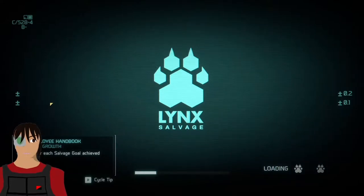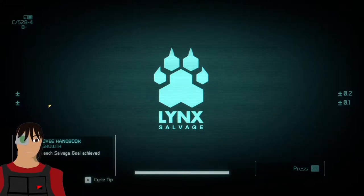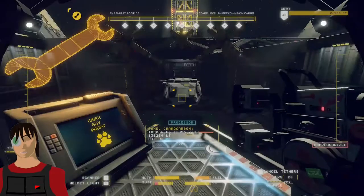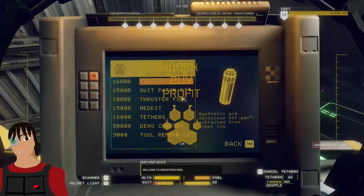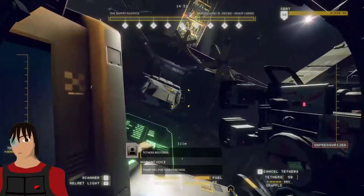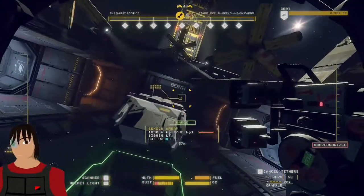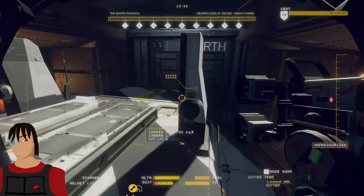The outsides and the main parts of the ship will break down similarly. The passenger-style Gecko will have more soft metal, as it has all that interior space. We're low on tether, so let's grab some so I don't have to come back. Cargo or passenger-style, we want to go ahead and get all the good outsides out.